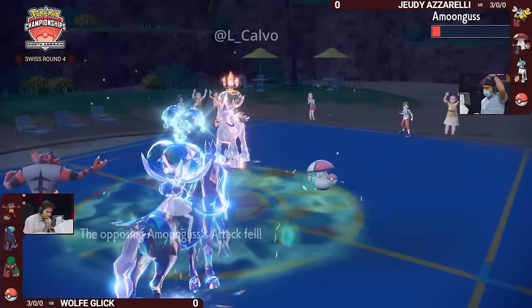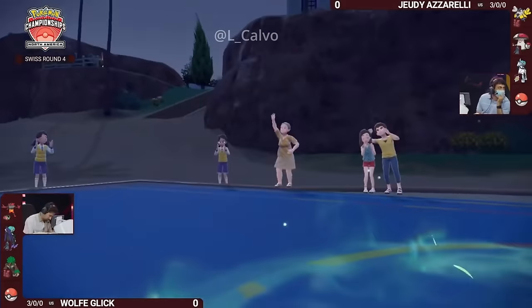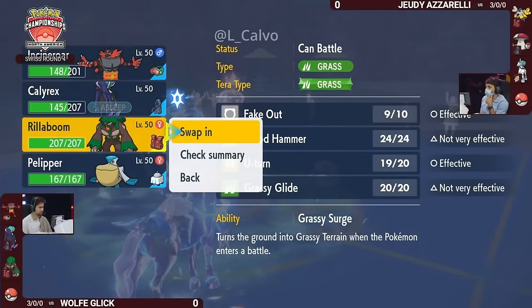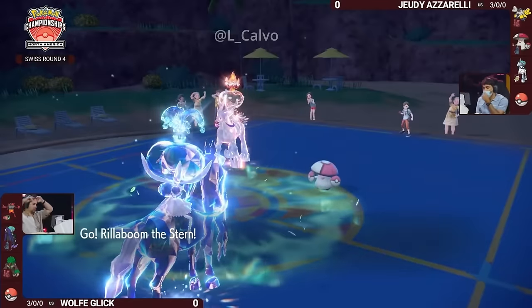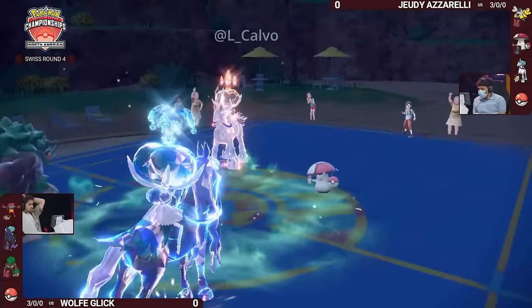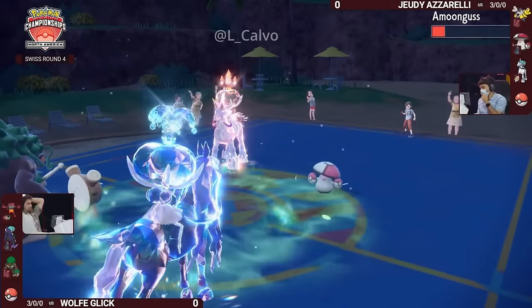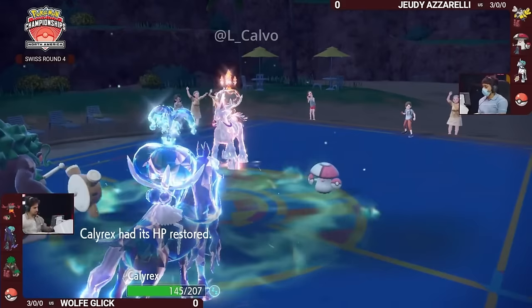The Water Tera really paying off — it took maybe about a fifth of its HP from that attack. Incineroar also gets a chance to use Parting Shot; it can only target Amoongus because of the Clear Amulet. You get a chance to re-pivot in either Pelipper or Rillaboom. I really like the Rillaboom swap because of that Fake Out — you're buying your Shadow Rider Calyrex so much more time, with the possibility of waking up this turn and even protecting the following turn to stay safe from another Glacial Lance.